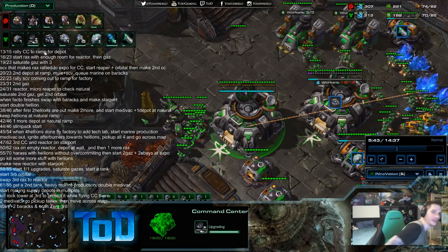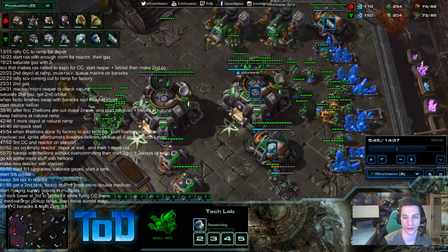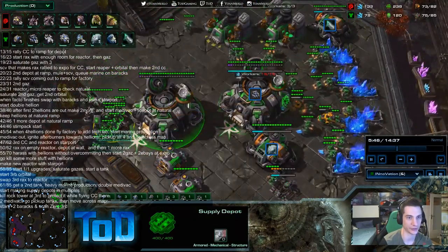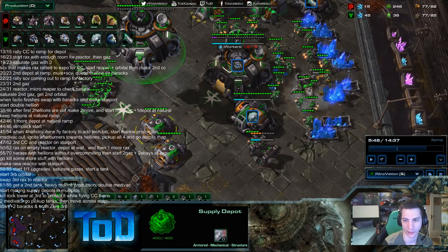I'm going to go back to make sure I grab when he starts combat shield. At 73 out of 85, start combat shield when stimpack finishes. Game time is also easy to go off, so my advice is to rewatch this tutorial and take the same notes but write the timers instead of the supply count.